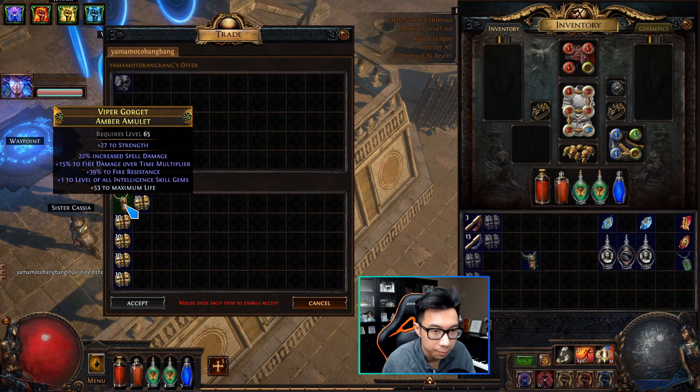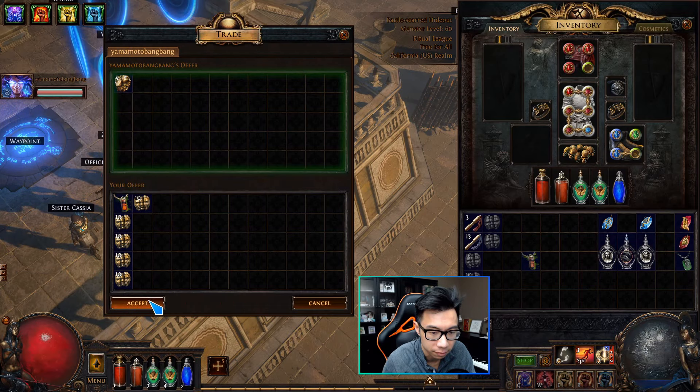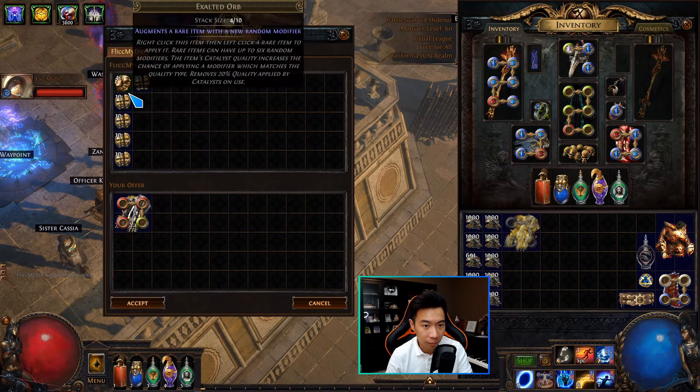Alright, this is an amulet with fire damage over time multiplier, plus one skill, spell damage, four and a half exalts. These are spiked gloves with max frenzy charge and Progenitor attack, 4.5 exalts.